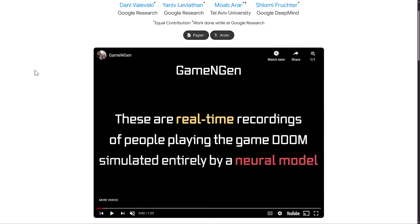So it's Game N-Gen, and this is a research project mostly from Google, also Tel Aviv. You'll notice from this marker here, he was working at Google Research. So basically this is a Google project, and what they are doing is recreating Doom — 1993 Doom — using a neural network and a modified version of Stable Diffusion for the rendering side of things.